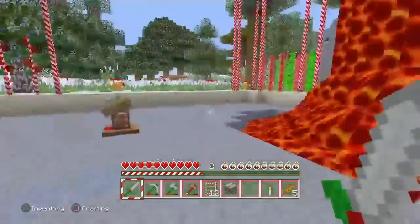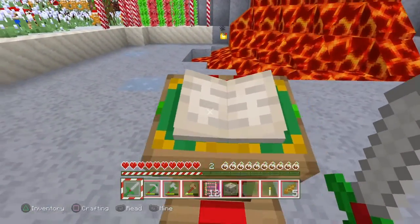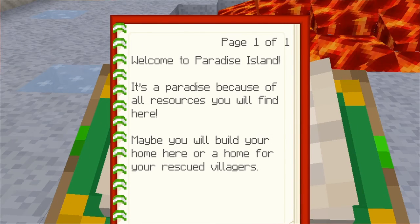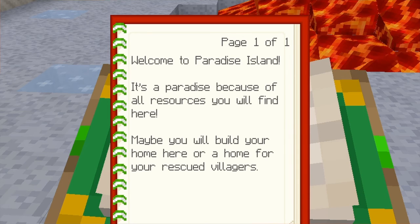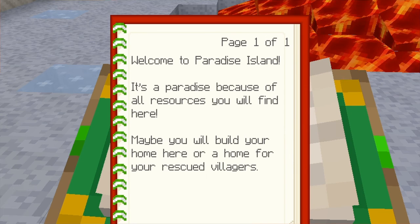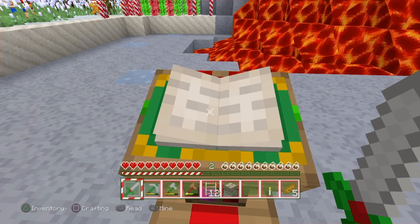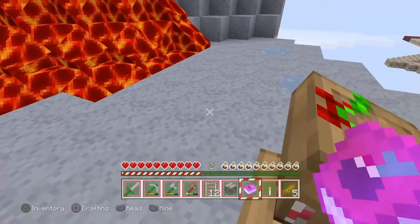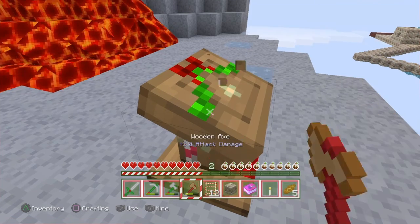I see coal! Oh, I get so excited. But there's also a book here, so we need to read the book. Welcome to Paradise Island. It's a paradise because of all the resources you will find here. Maybe you will build your home here, or a home for your rescued villagers. Yes, that's what I'm going to do. So I'll take the book because I don't want an enemy to say boom and lose the book.